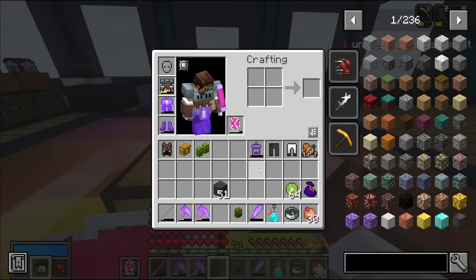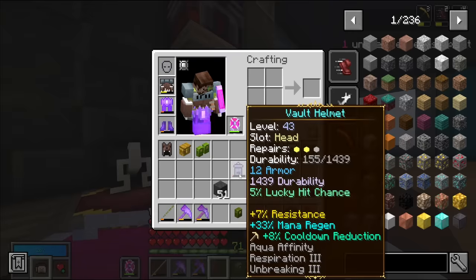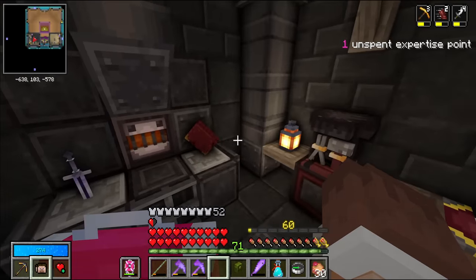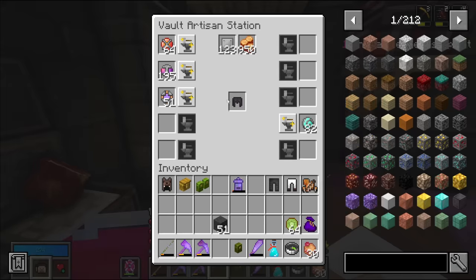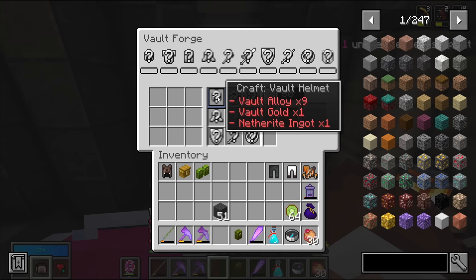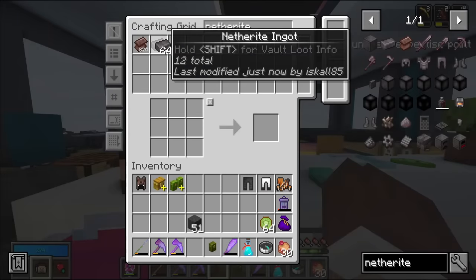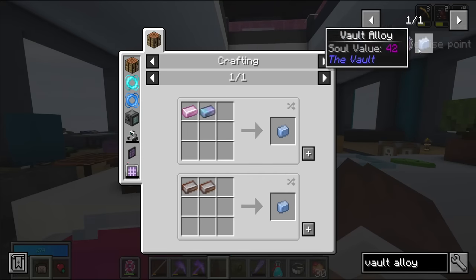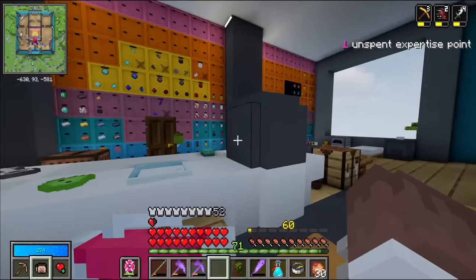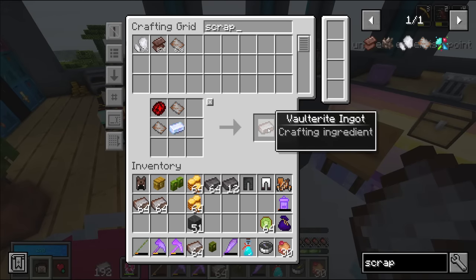The biggest upgrade potential I believe I have is on my helmet. My dear trash can might get binned. I've been looking in between episodes for a helmet with lucky hit chance on the implicit, and I have not got lucky — I haven't found a single one, despite re-rolling a lot of fundamental focuses on different helmets. So I've come to the conclusion that I want to craft a bunch of helmets. Which requires me to have gold, netherite ingots, and vault alloy. I do have 76 netherite ingots — those early bounties definitely pay off.